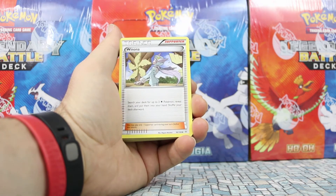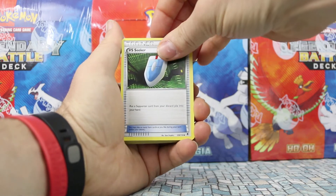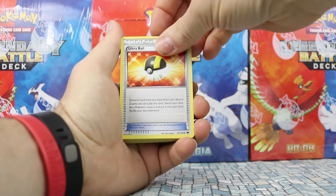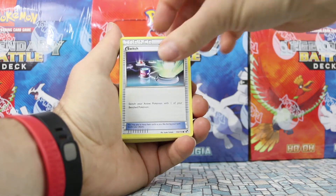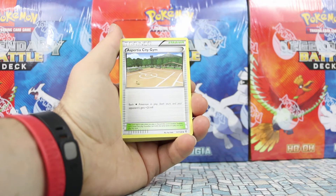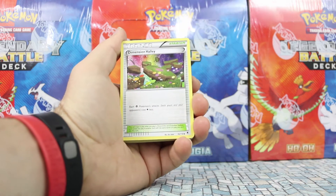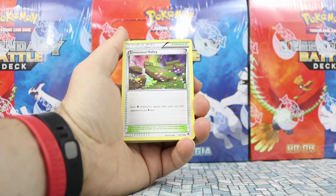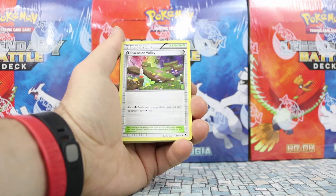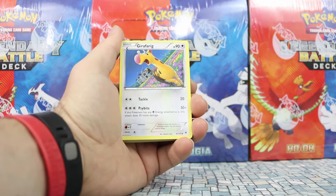Ultra Ball from Dark Explorers, like the Ho-Oh deck. Winona, Golurk, another VS Seeker — that's also a very valuable card. A psychic energy, another Ultra Ball, Switch, another psychic energy, and Spear Pillar City Gym from Boundaries Crossed, which is a nice card. Dimension Valley — a very popular card that just rotated out but is still used in Expanded, and who knows, it might come back in another set.